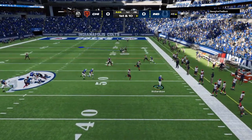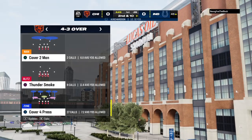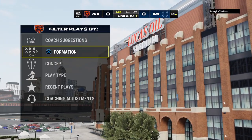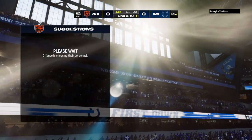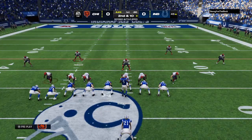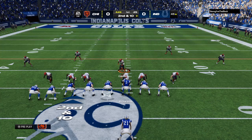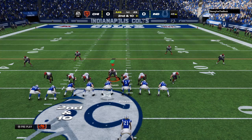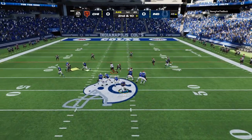Flushed out right, and he's left with no option here but to throw it away. That's a smart play from a guy in his first season in the NFL. A lot of rookies have tried to force something there. He thought better of it, and that was the right decision. Here's second and 10.